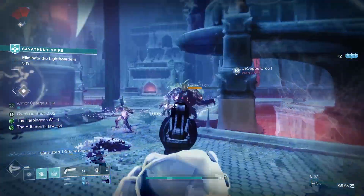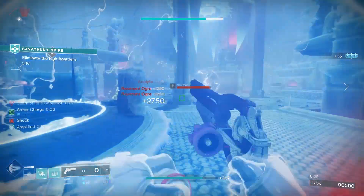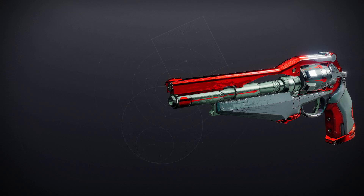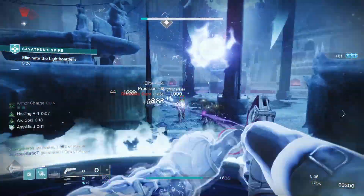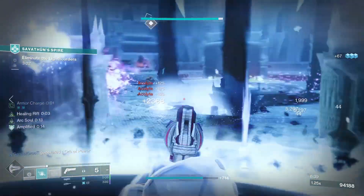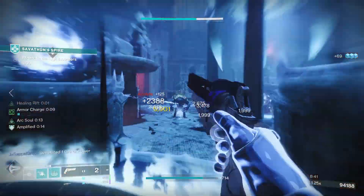One good way to speed up the Vanguard ornament is to wait for double XP weeks in Vanguard Ops. Next up we've got the Crucible ornament, Season Temper - you can earn this by resetting your Crucible rank and reaching rank 16 again. To get this done quickly, you want to farm the weekly rotating playlists and look out for those double XP weeks.